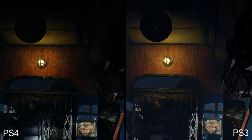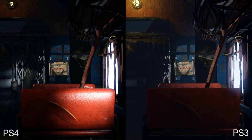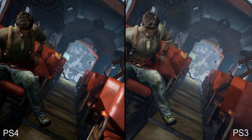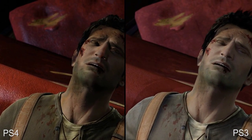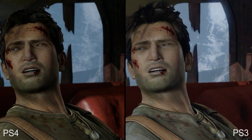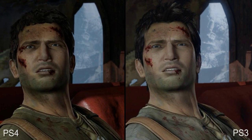Let's start right at the beginning — the train escape sequence. The first improvement we noticed here is one that has a pretty far-reaching effect on the rest of the game: improved specular. Look at the seats throughout this scene and you'll notice that the vinyl material now sports a more realistic sheen. Drake himself remains nearly identical to his original appearance, but there are a few changes — his hair is now matted down, parts of his outfit including his leather holster have received new textures, while subtle changes to lighting and shading improve the overall scene.